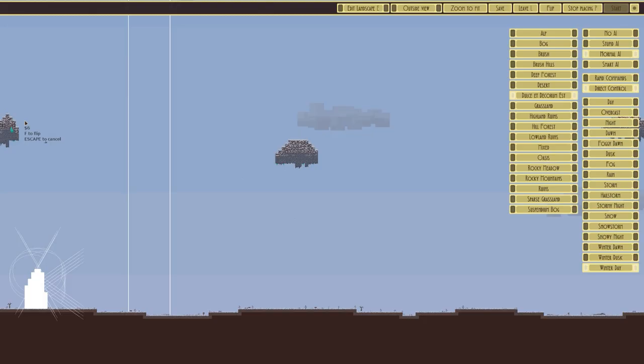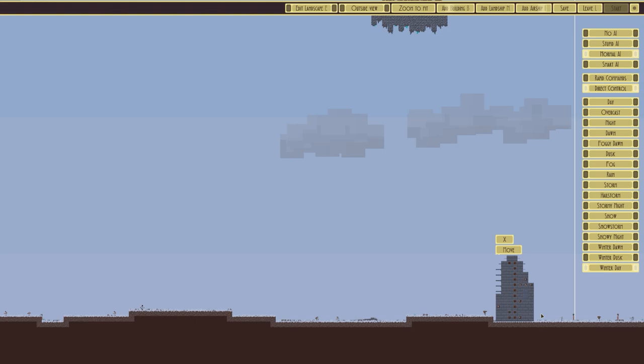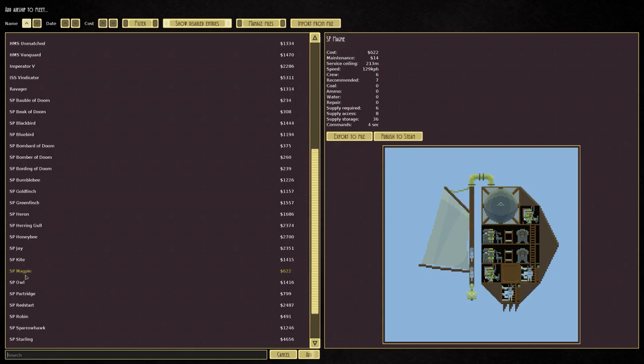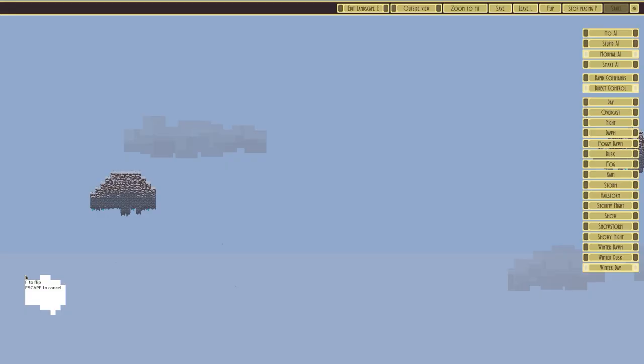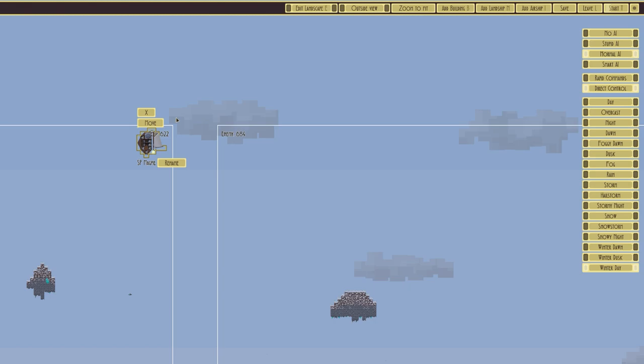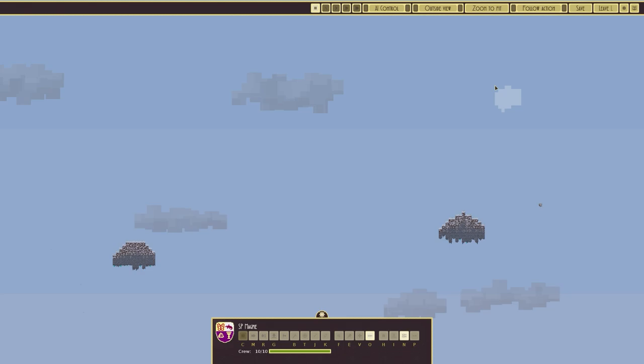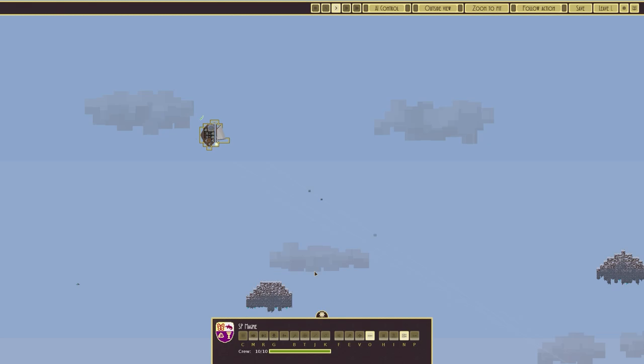We'll go to combat and we're going to go against a building — the Silent Watcher. This is your standard fare in the game: one, two, three, four, five cannons and one, two, three, four, five rifles, so we can get shot very easily. We're testing this in isolation — the service ceiling is pretty much just the skybox there, so it can't go beyond our starting position, but that's fine.